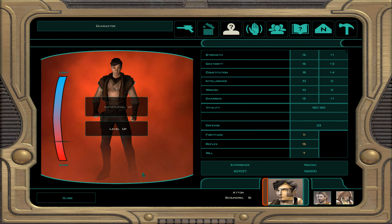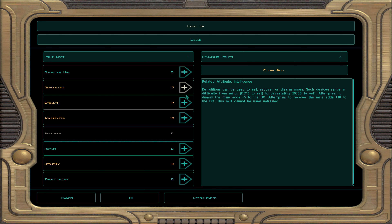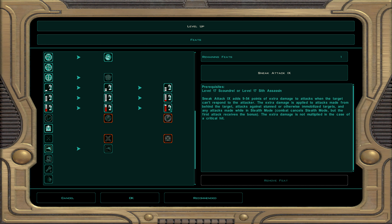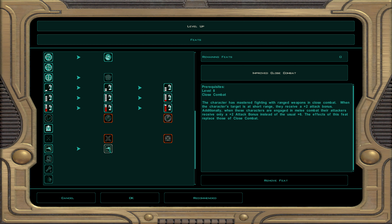At level 17, skills are demolition, stealth, awareness, and security. We get sneak attack 9, which does 9 to 54 points of damage — great. For feats, we take improved close combat: plus two attack bonus when enemies come to melee range, and their attack bonus against you drops from plus six to plus two.